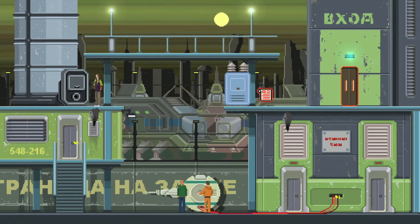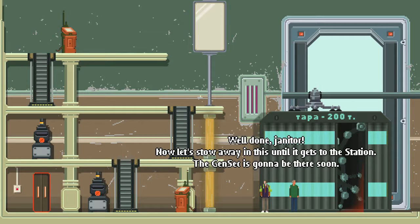Next one is after you ditch your monitor buddy. You have this outdoor segment right here with the two guys down there trying to fix the turret. You want to climb up into this upper balcony and then drop down, and next to this box right here is going to be your next pamphlet.